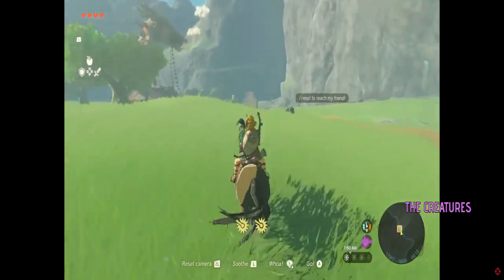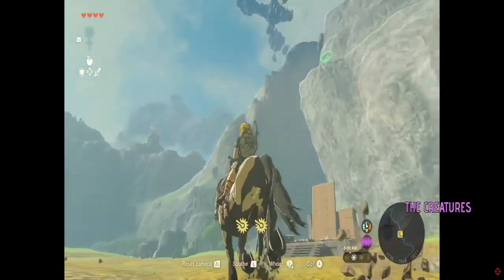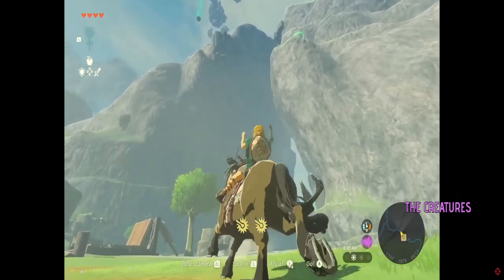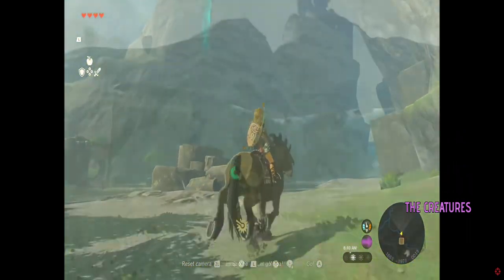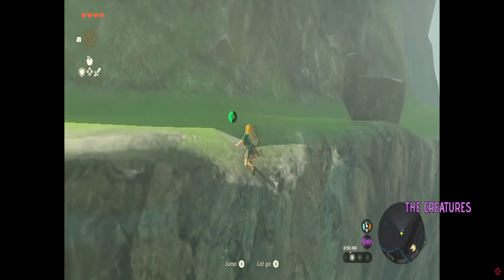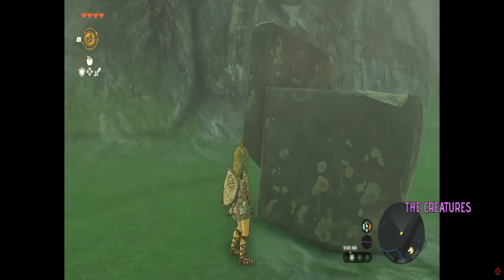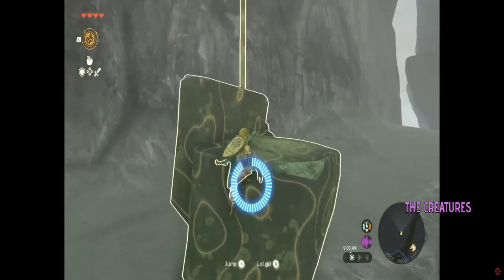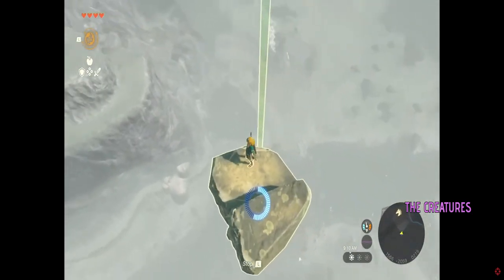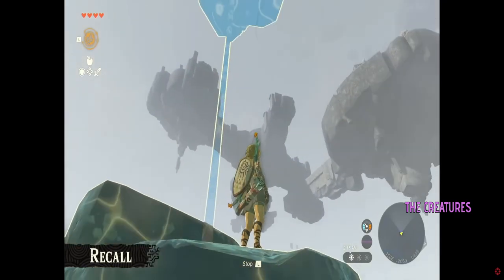Sky islands — you're probably wondering how to reach them when they're so high up. If we take a look, something's falling from the sky. Let's head over to it. Here it is — let's use one of Link's new abilities. If you do this on the rock that just fell... rewind. Look, it started rising! This power is known as Recall, which rewinds an object's movement. Since I just used Recall on the fallen rock, I can now rise into the sky.